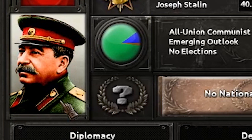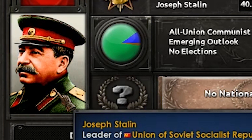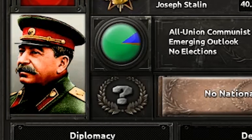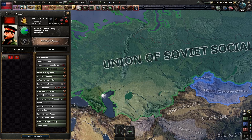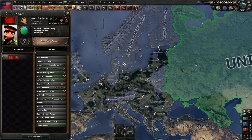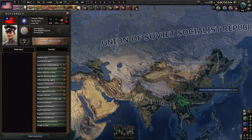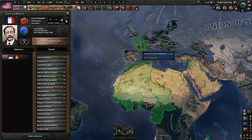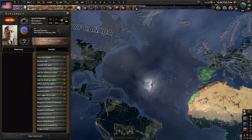Stalin looks like something crazy is going on — it's a very vibrant picture. He looks like he's feeling the true power of communism. And you know what's really cursed? His ruling All-Union Communist Party is green. That is so cursed. Why is it green? That just ruins everything. Communism is green? Why is communism green? That's making me go insane.